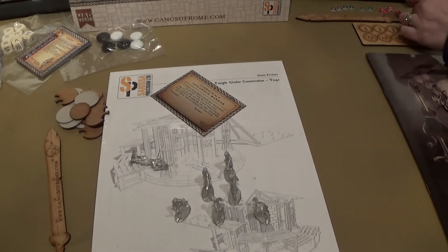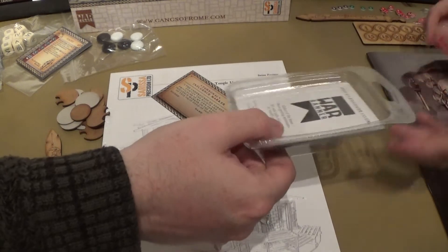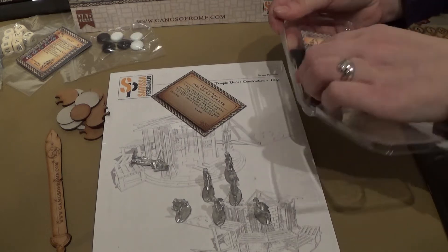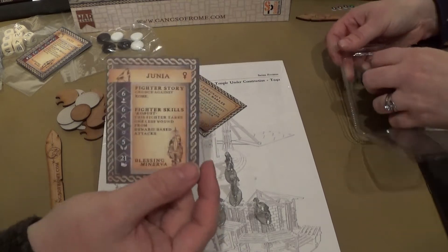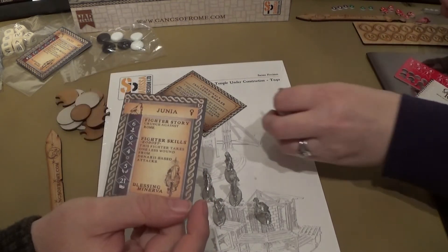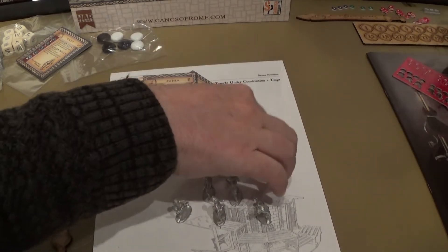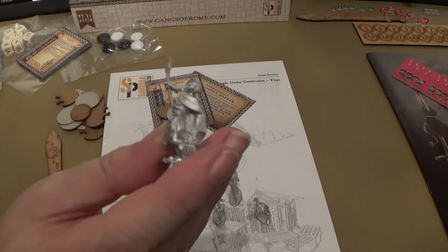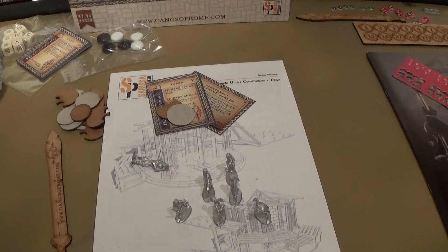That is the guy holding the tile — it looks like a book. And he's got the standard circular base. The free model we got was Juna, and she comes with a pitchfork — well, a trident and net really, like a gladiator. There was a name for them — Mirmillo, wasn't it? I think if you got the trident and net you were pretty much relying on speed as you didn't have much armour.